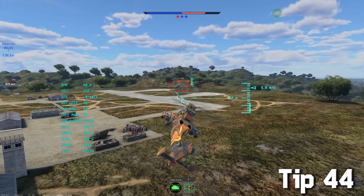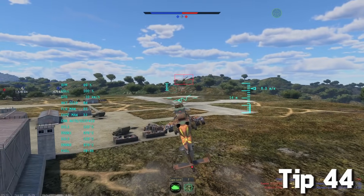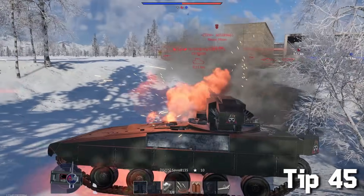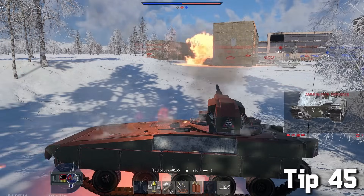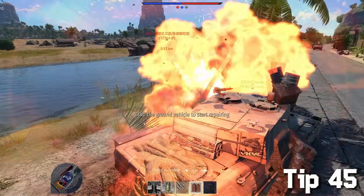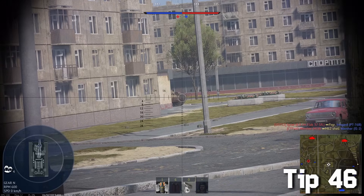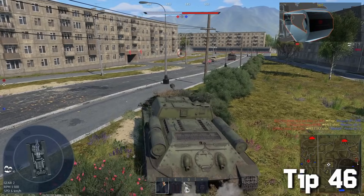Some might not know, but the base-protecting anti-airs do not deal any damage at all — so if you're playing with a stock helicopter, you can easily spawn-camp the enemy helipad. Whenever you get set on fire, do not go for the extinguisher because that will immobilize you and get you killed. Instead, load a shell, get rid of that enemy, and only then extinguish your tank.